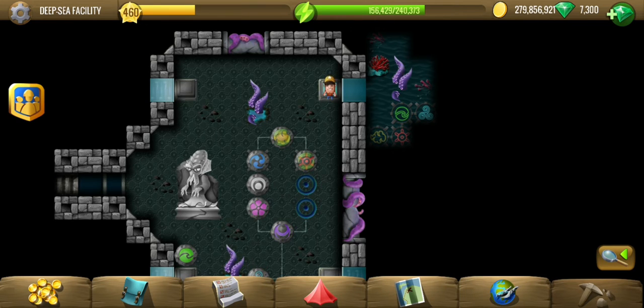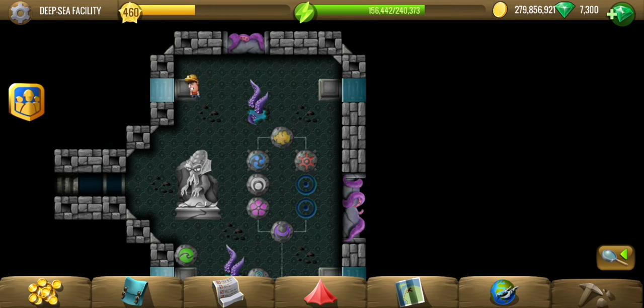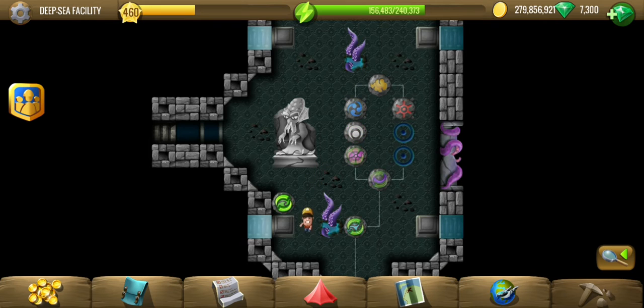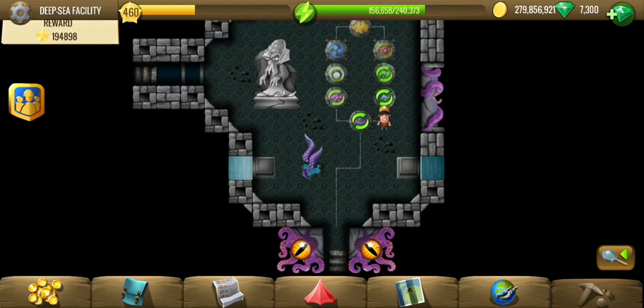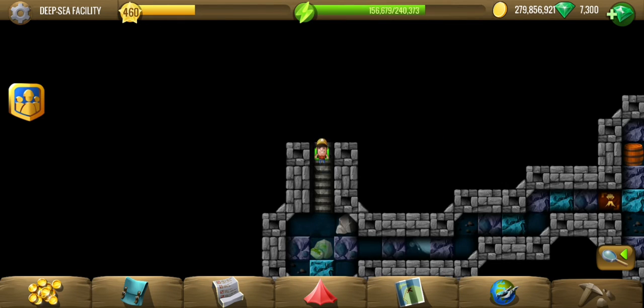After yellow and red comes green. And after green there is the blue one, so that's going to be the order. I think I said green first and then blue — so that will go wrong. This should be right. Yep, it is. Let's continue.